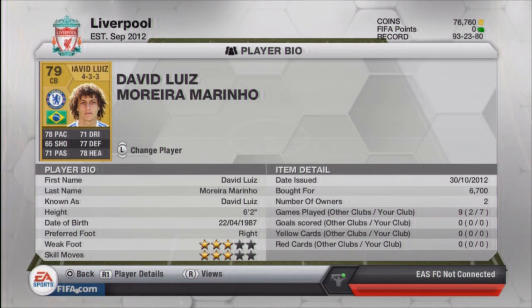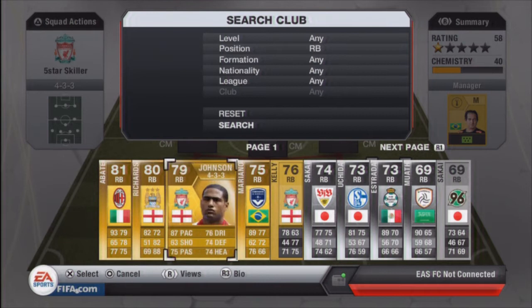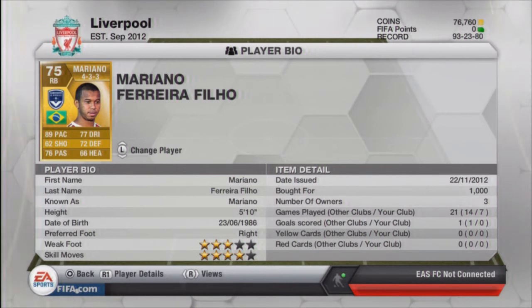For right back we have Mariano - he's four-star skill, the highest rated for a right back, with 89 pace. He's reasonably cheap, only cost 1,000, for a 4-3-3 four-star skill player - you can't argue with that. He's played seven games and scored no goals. I'm not going to waste money on the most expensive players because the whole objective of this team is to get a five-star skill team that's fairly cheap. This team is very cheap - if anyone wants to try and learn skills, this is the team to get.